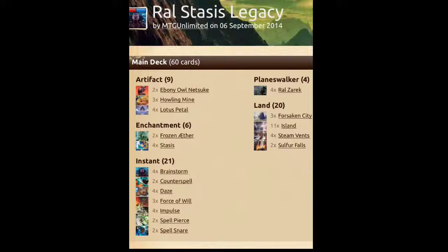So this deck's main function is to get Stasis out in combination with Raul Zarek, so that you can untap one land each turn and continue to tap for Stasis and keep Stasis out, since you don't have an untap step. It plays both of those cards as a 4-of, since they're essential combo pieces.